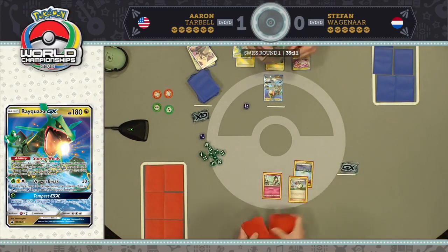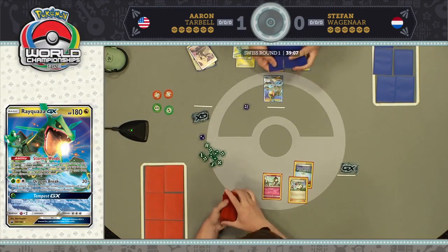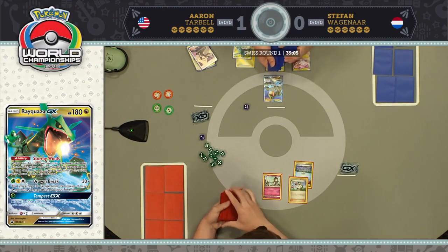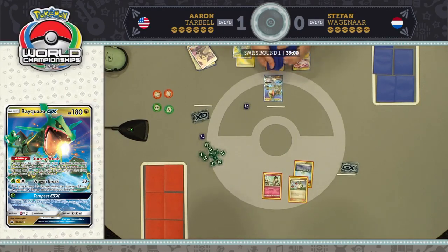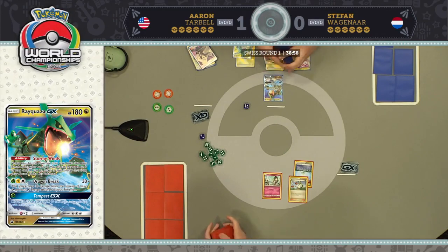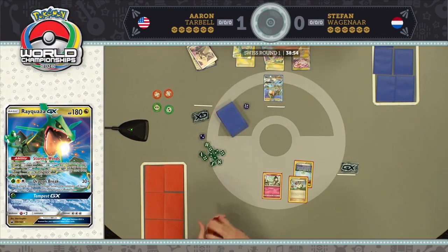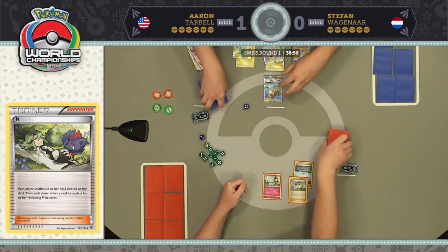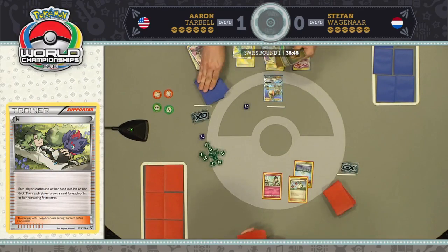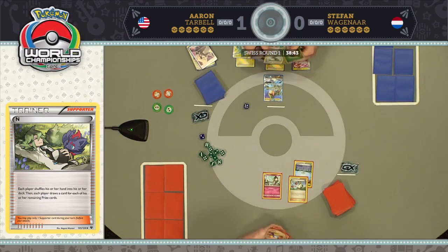If Aaron never finds a Sylveon, he'll never have to worry about Magical Ribbon. We see an N from Aaron, so both players shuffle in and draw a fresh six cards. After that first game, how does Stefan win this matchup? One way to win in Pokémon is to bench your opponent out, and right now it looks like he could do that. Aaron's going to see six cards, and if none of them are Basic Pokémon, he could be in a lot of trouble.